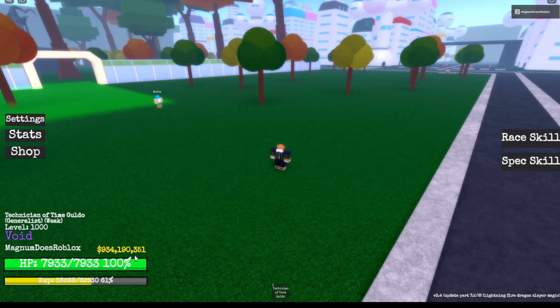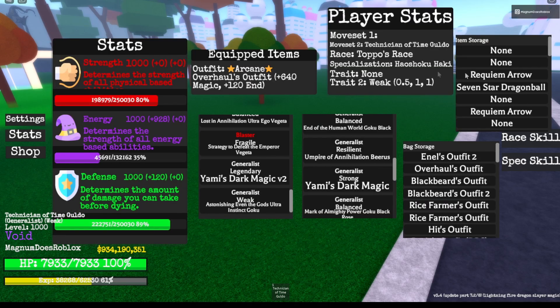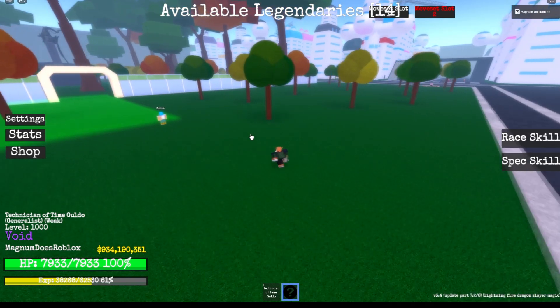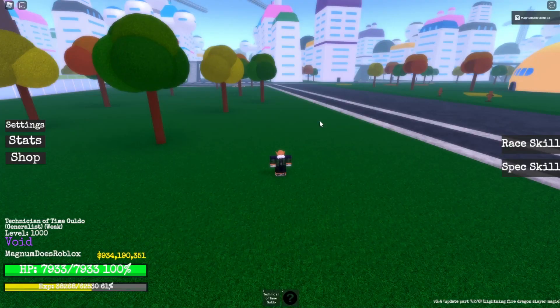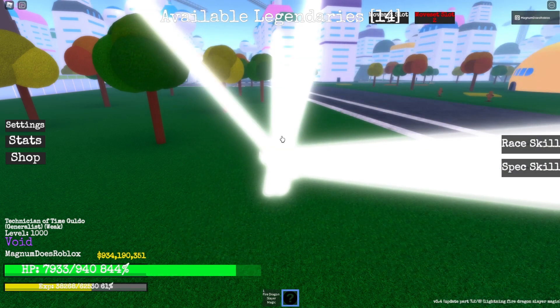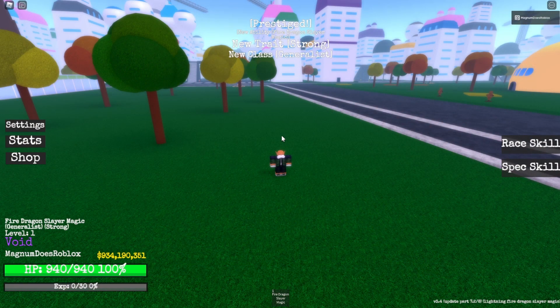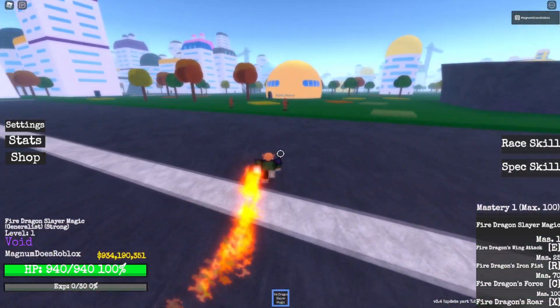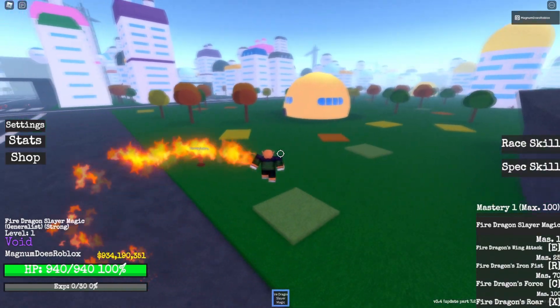So we reached level 1000 once again. We're going to pull out our Requiem Arrow, got our inventory here. Put it on slot 2, get rid of this weak moveset, and let's see what we get. In 3, 2, 1 — Fire Dragon Slayer Magic! That's pretty good. I've never actually gotten this yet. Let's show you the moveset.